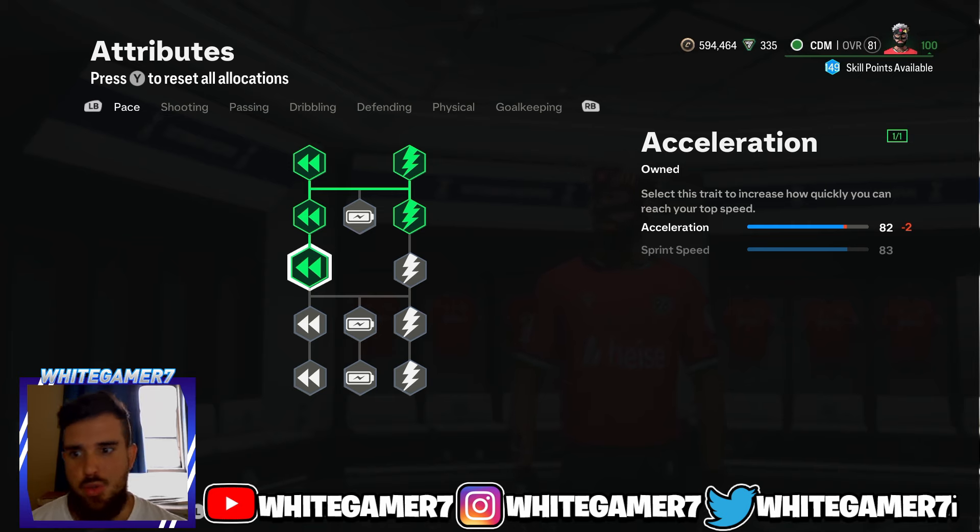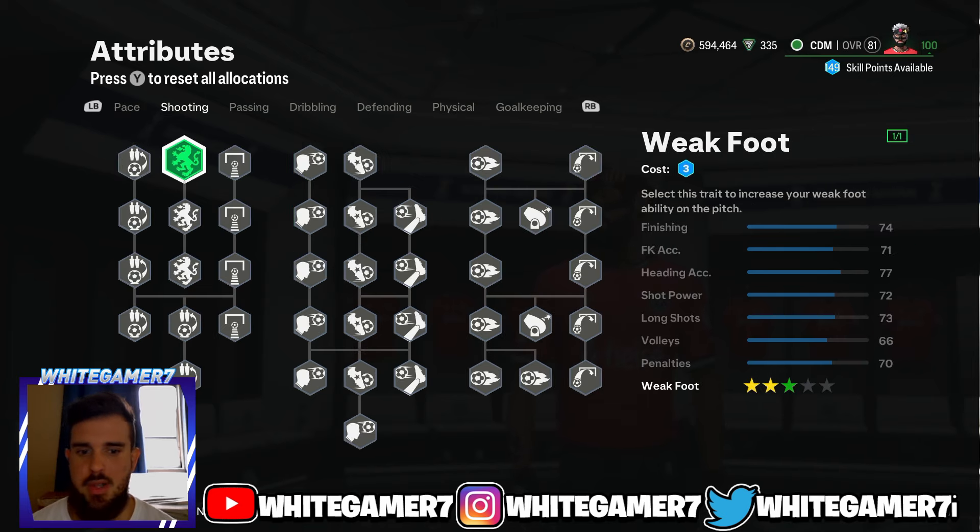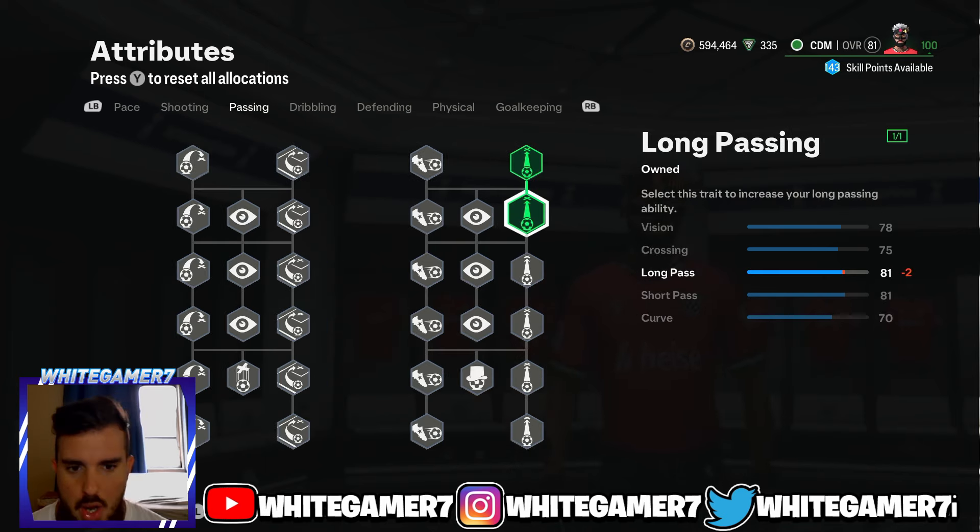From the shooting we're just gonna focus on the three-star weak foot — I highly recommend having at least three stars for now, we'll upgrade that later. From the passing, focus on your long passing and get it to 81, which also gives you 81 short pass. It's decent — nothing crazy — but remember you're only level 25.